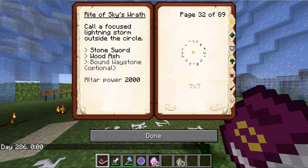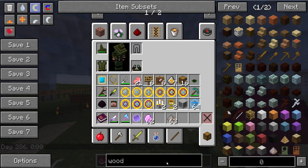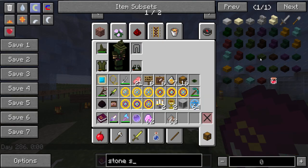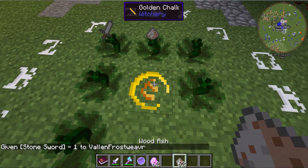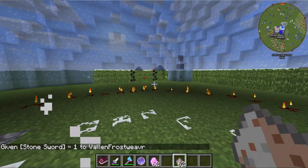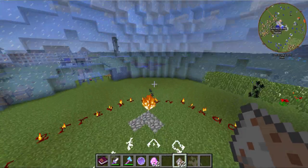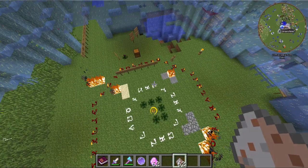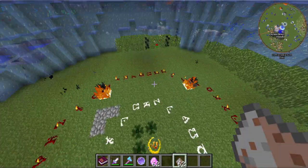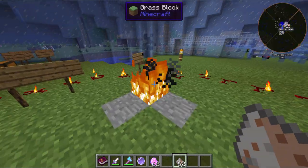There's also a nearly identical rite that strikes just outside the circle rather than inside — basically an area around the outside. You can use a bound waystone and a stone sword with wood ash instead of a wooden sword. I'll stay inside and you can see the lightning will happen around me. If you end up having a bound waystone for this, you can really catch people out.